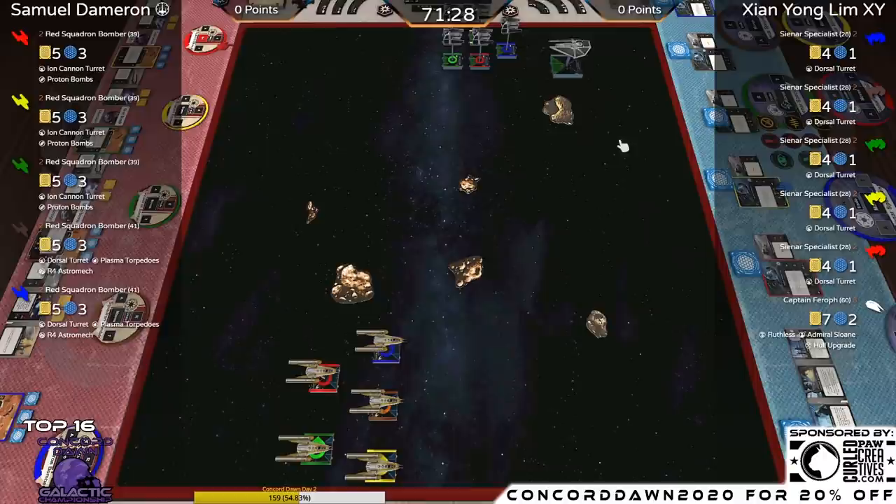It's going to be an interesting matchup. Where do you think the first engagement is going to happen? Both players have set up on their right side of the table and moved forward about the same distance. I have a sneaking suspicion the Y-Wings are going to come down the lower board edge and try to turn in between the two rocks just ahead of them on the right-hand table edge.